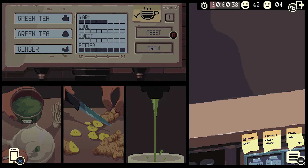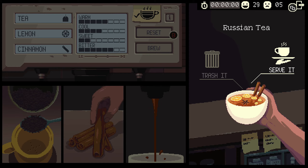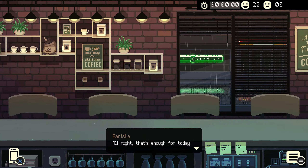In order to get these final trophies and achievements, we need to serve 50 drinks in one session. They don't need to be in a row, so you can make mistakes. If the timer reaches zero after you complete a drink but haven't served it yet, the game will let you serve the drink, and if the customer accepts it you'll get time back — which can come in handy if you're close to failing.